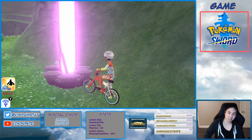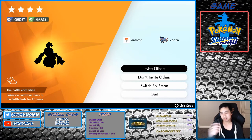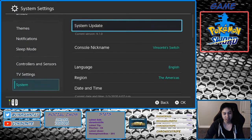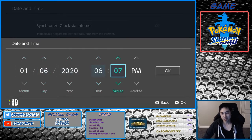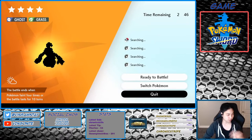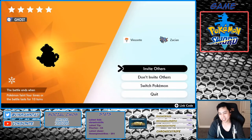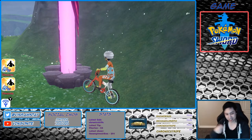After that, you want to do the time skip where you go to invite others, press home, go to settings, date and time, turn that off, and increase it by one day. Reset the Den. Keep doing this until you get a Cursola, and Cursola is the one that actually has it. This is the ghost Den that spawns it — but for me, it never spawns it.